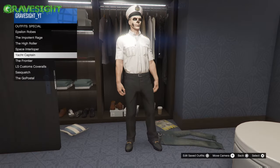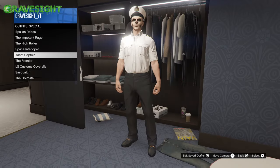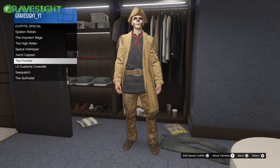For the Yacht Captain outfit, this one's fairly simple. All you need to do is own a yacht, and then complete all of the yacht missions — there are six missions. After you complete all six missions you're going to be awarded this special captain's outfit.